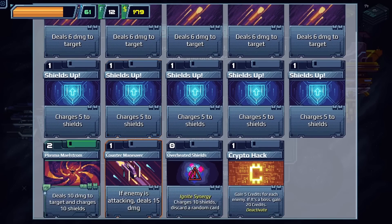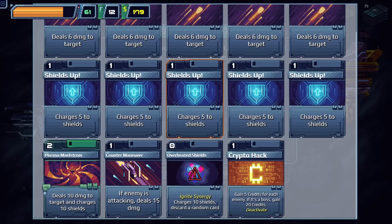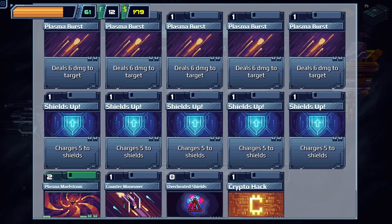We decide to scrap a Plasma Burst or Shields Up — whichever is less necessary. We picked up two extra attacks and one extra defense so we're even. Crypto Hack is neither. The debate is damage vs shields. We lean toward damage because shields have a cap and there are many turns where you're already maxed out on shield.